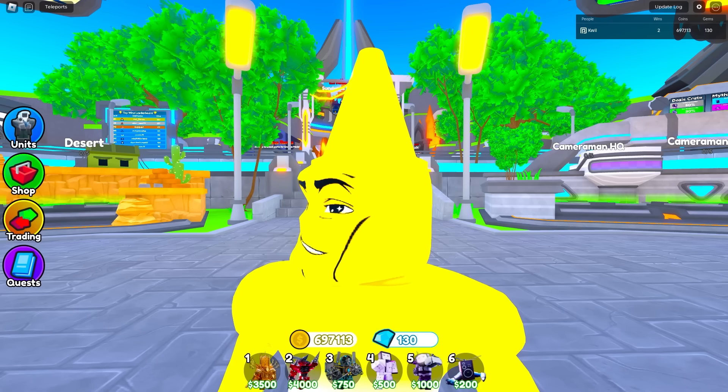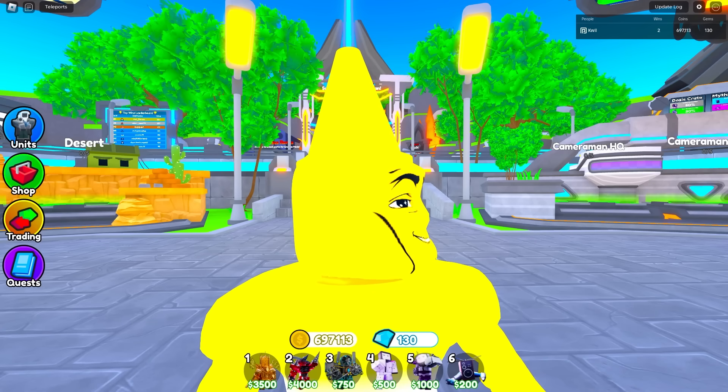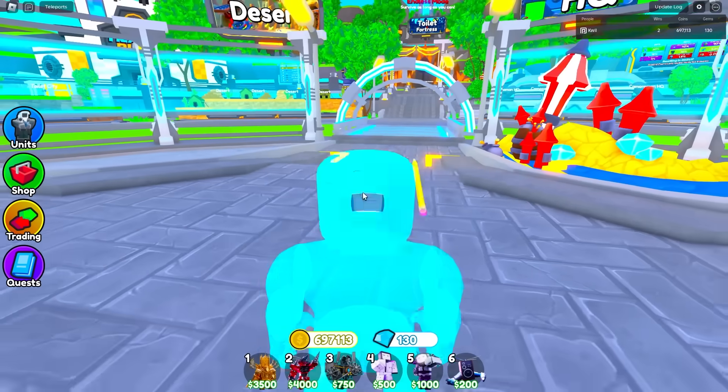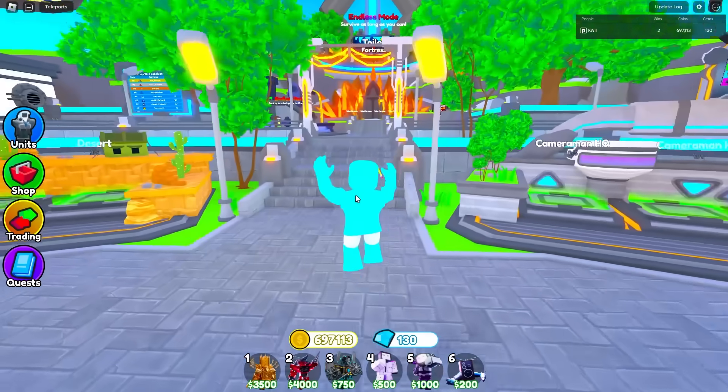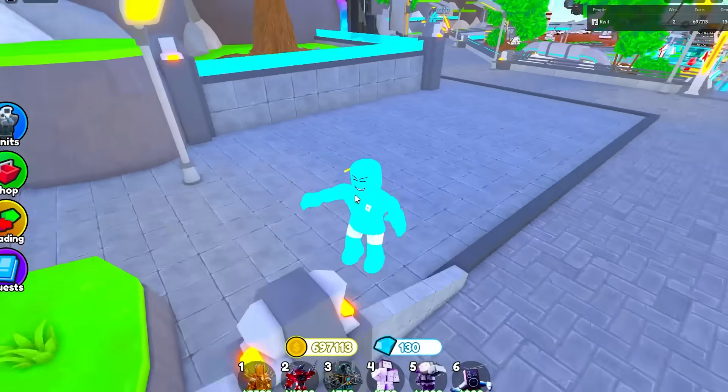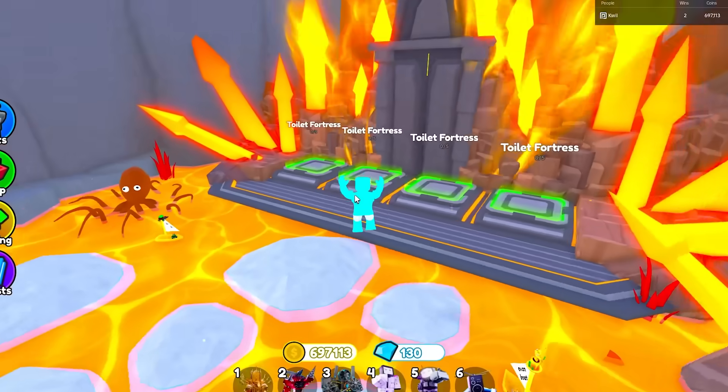Let me go back to the lobby and put on the Doodle avatar. Boom, that should be good. You can already tell the man face turned into that. I think I got Doodle right. So now we're going to go to Toilet Fortress, and hopefully this loser can be better than Arky.